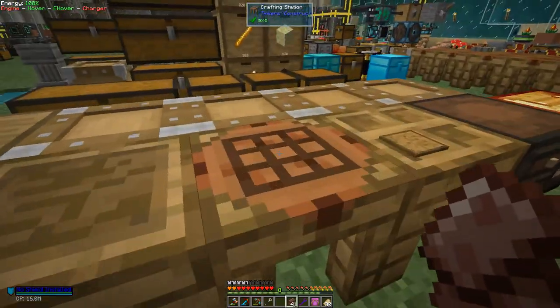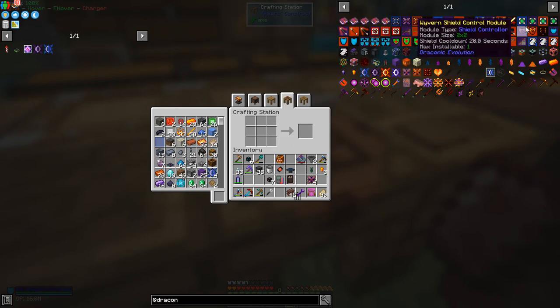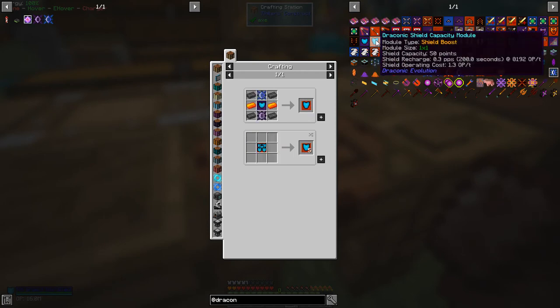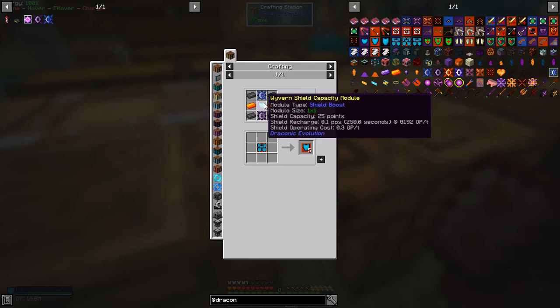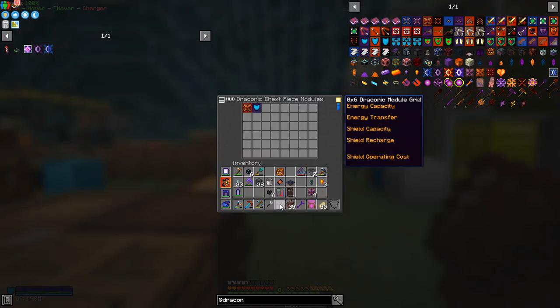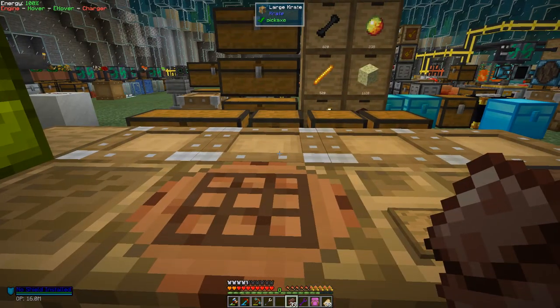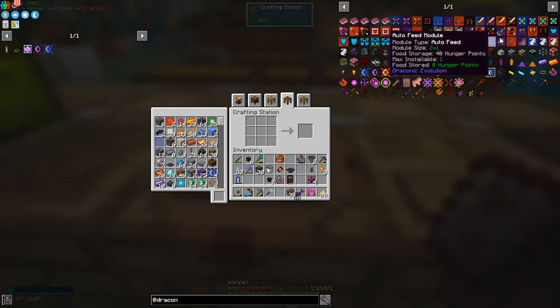We should be able to make up the shield now. There are different shield modules — a wyvern one and a draconic one. Start with the wyvern one. We need to make these up in order to make the draconic one. The wyvern cores are really horrible to make. That'll make one of these. Put that into the chest plate by opening it and pushing it in. It gives a certain amount of shield, but it still says no shield installed. There's another module we have to put in to get the shield working — the controller.